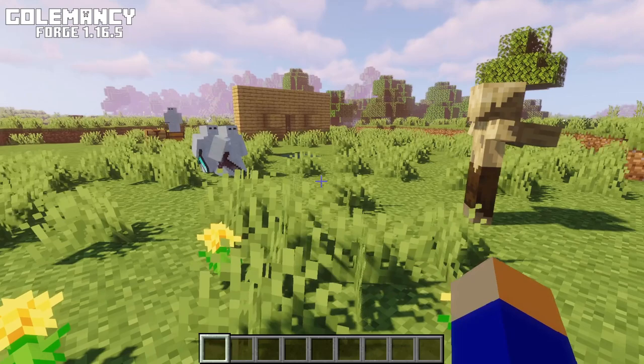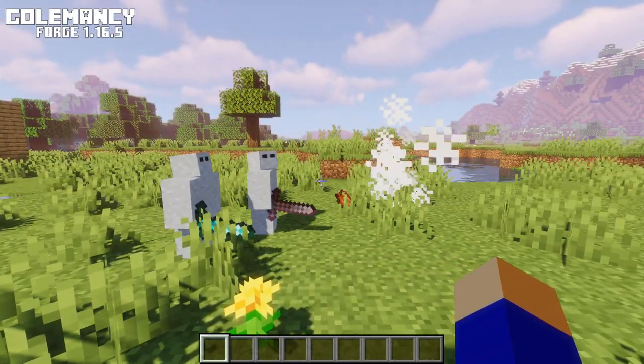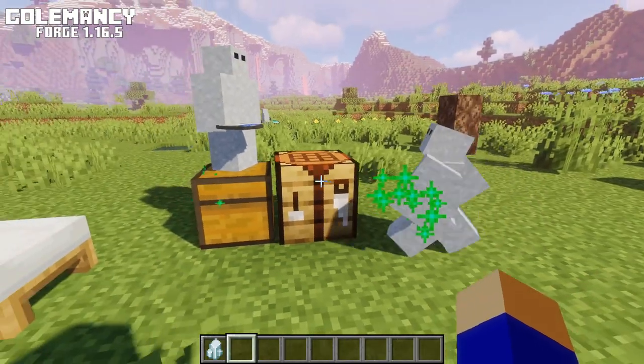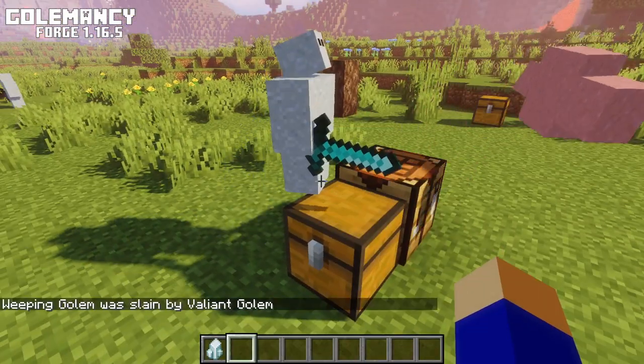With Valiant Souls that come from ravagers and guardians, the Gollums can be equipped with tools by right clicking the tool on the Gollum, and now they'll fight off enemies. And with Weeping Souls from ghasts, they can heal other Gollums and even other types of pets, like your dogs for example.